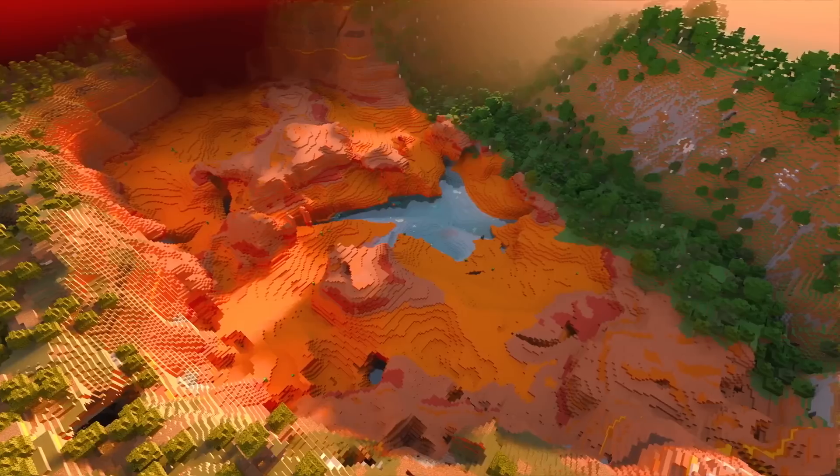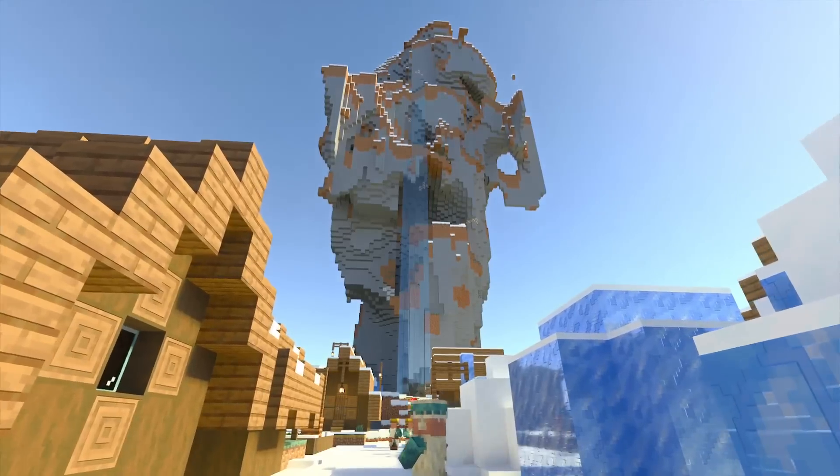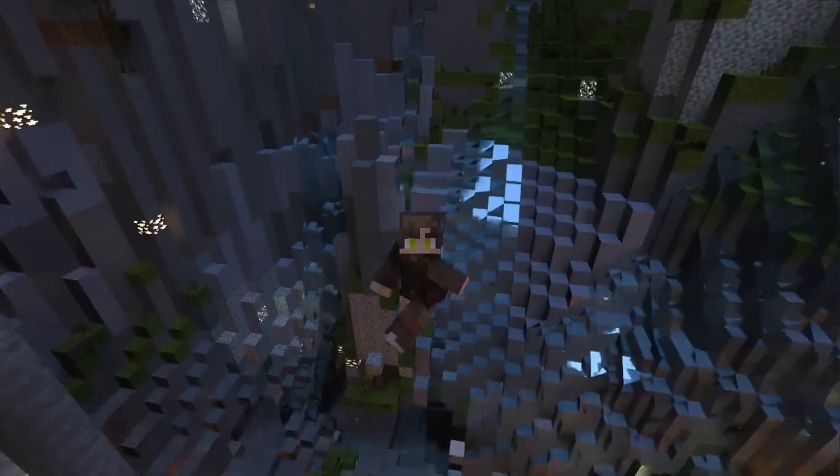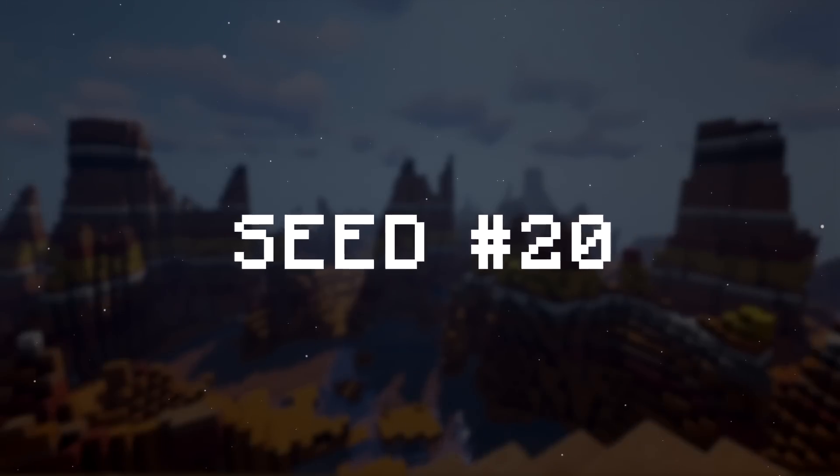Imagine if your Minecraft world had a beautiful badlands crater, a windswept ice spikes village, or even a 228-block drop into an ancient city. Here are the top 20 seeds for Minecraft 1.19.